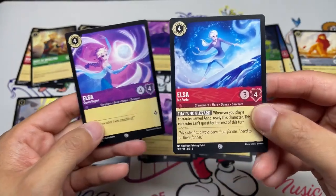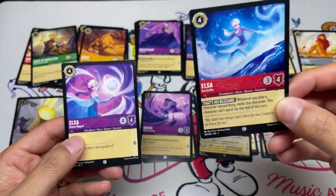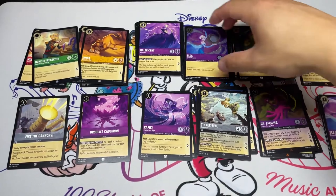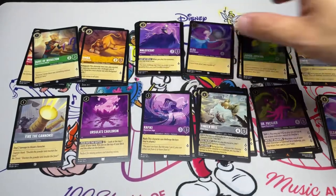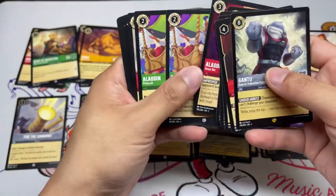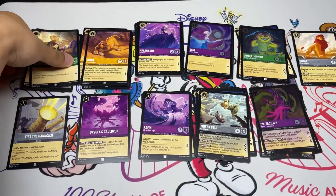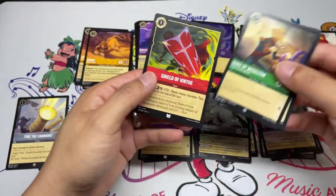Just cutting some Elsas — I think we don't have Nana, and this Elsa is inferior without Anna. It might be right to cut this Elsa and a few other four-drops to bring back Mickey Mouse, Minnie Mouse, and Donald Duck, but this is what we're going with for now. Cut cards include Minnie and Donald.